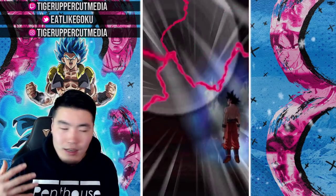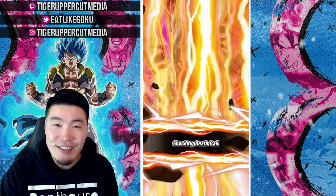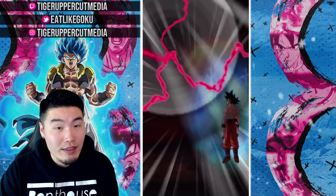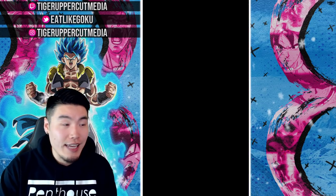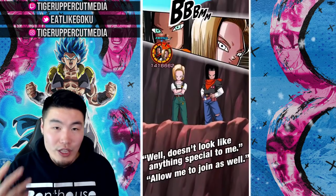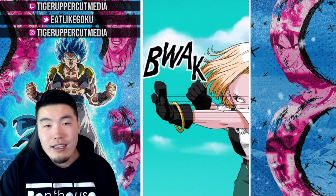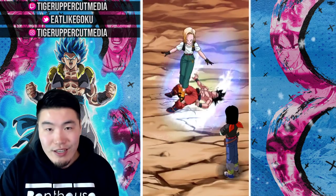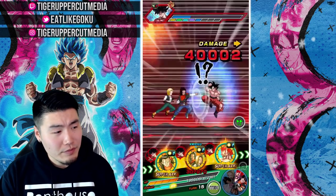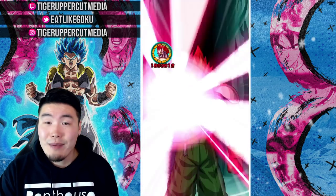It really sucks. I wish there was a function for us to actually cancel support item effects so we can only have them active when we want them to. For showcases like this, I could just cancel the Whis effect and see what he takes with just his damage reduction. But he was not going to take much damage anyway — with type advantage and 70% damage reduction, it would have been fine. Just take my word for it.